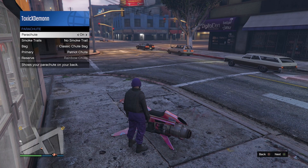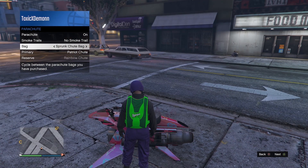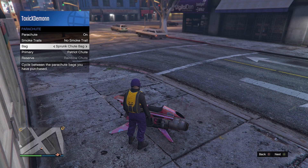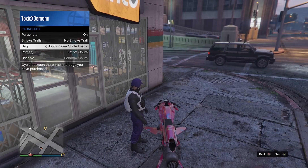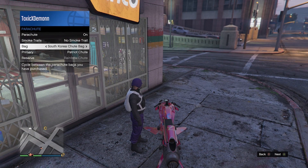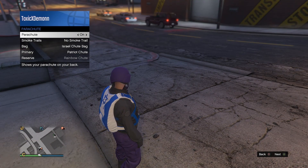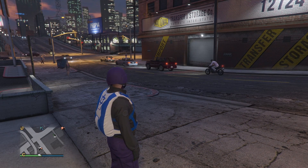Go to Style, then go to the parachute section, and select the Israfel parachute. Note: this account doesn't have the Israfel parachute — it's not my account, I'm helping someone — so I'll be right back once I get the Israfel parachute. Once you've bought it, go ahead and put it on and force save.